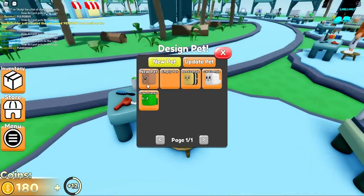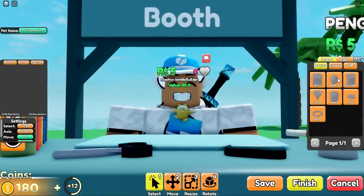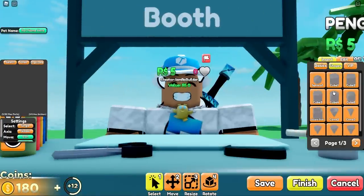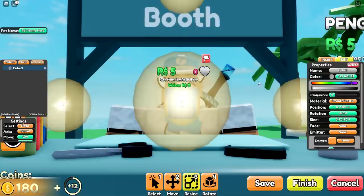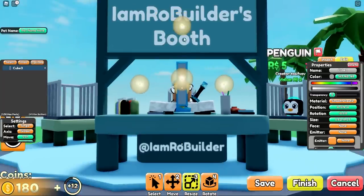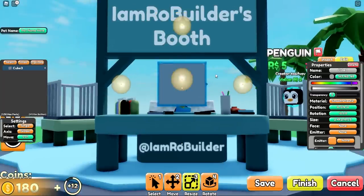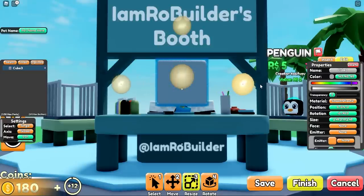This is the cool part. We can pick our base — let's go ahead and do an empty pet. So we have nothing here. I'm going to go to shapes. I want sort of this one. We click on it. The system is kind of weird, not gonna lie, because you can't... you can zoom out, okay, that's good. But you can't turn to the sides, I don't think. But we can do it like this. Kind of scuffed, but we got it.